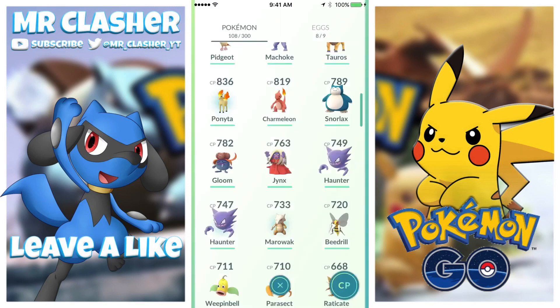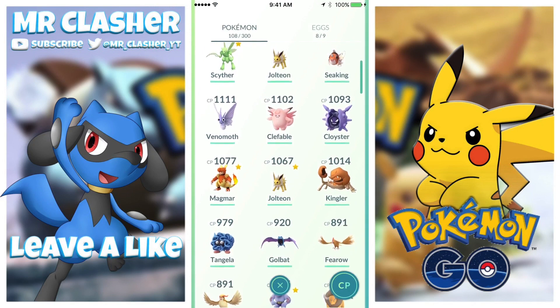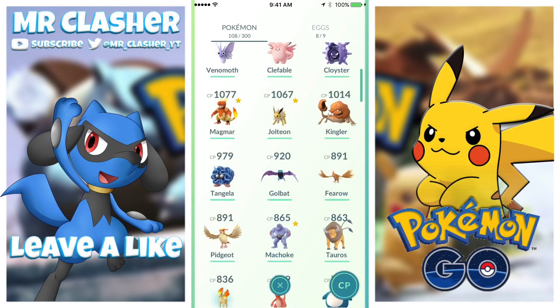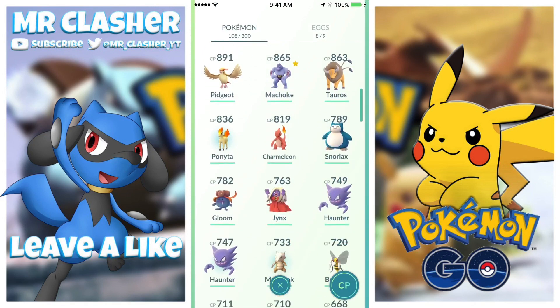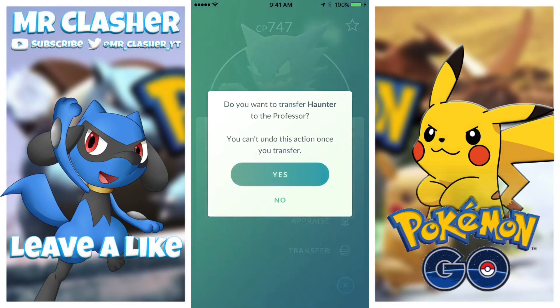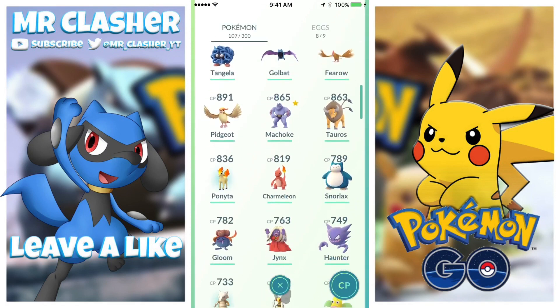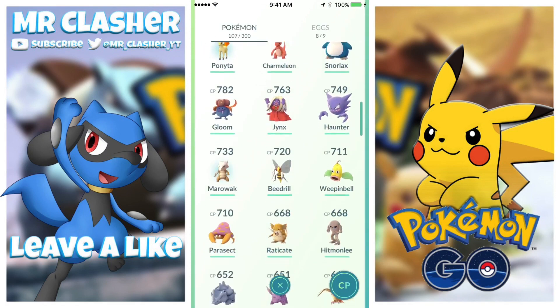I've been catching Ghastlies all over and it's really fun playing Pokémon GO right now because of this update. You guys can tell me in the comments if you're playing Pokémon GO or not. I will transfer this Haunter because I don't need a lower one with worse stats than my higher one.